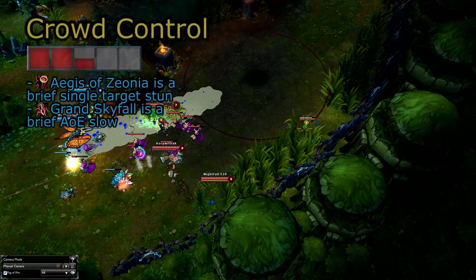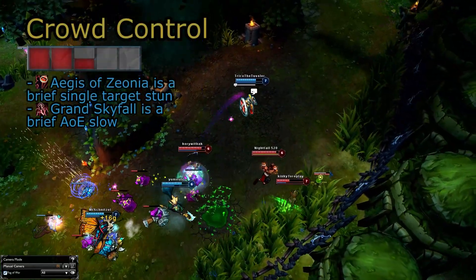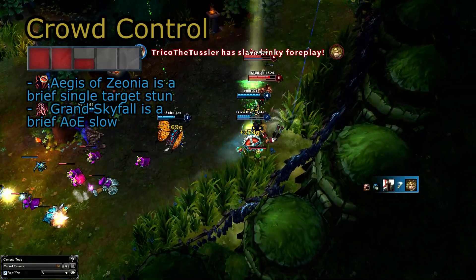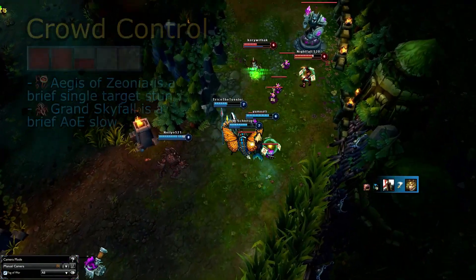Pantheon has access to a little bit of crowd control, but they both only last for one second before tenacity bonuses are factored in. His man-drop only has a 35% movement speed slow, and his Aegis of Zioni is a single-target gap-closer stun. At the very least, he has a small amount of hard crowd control, so he can stop channels and the like.